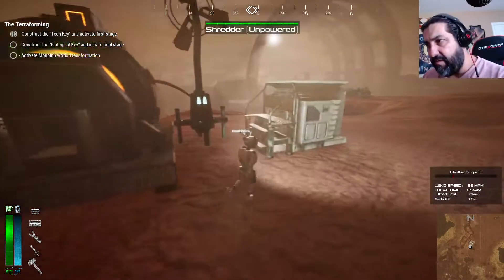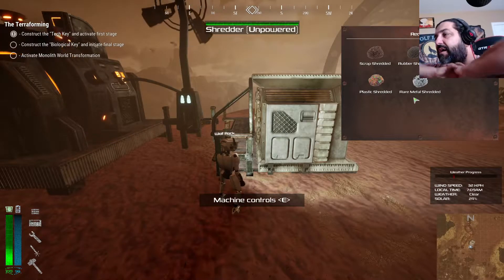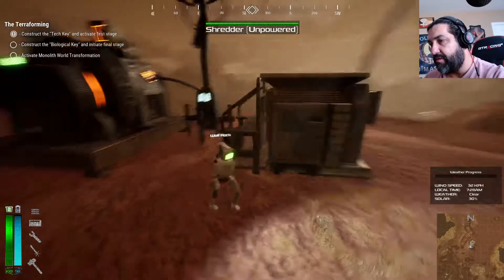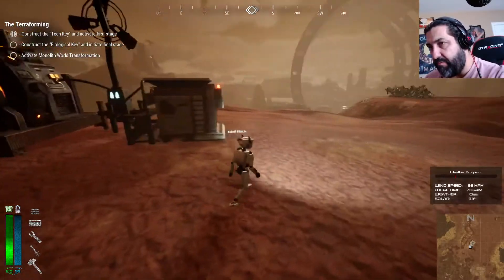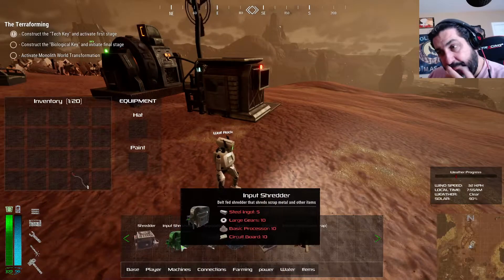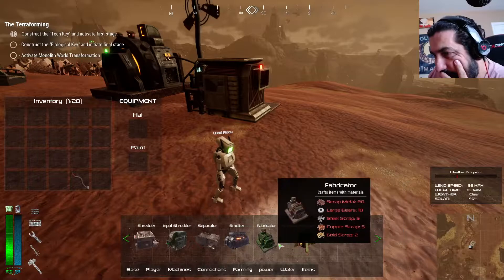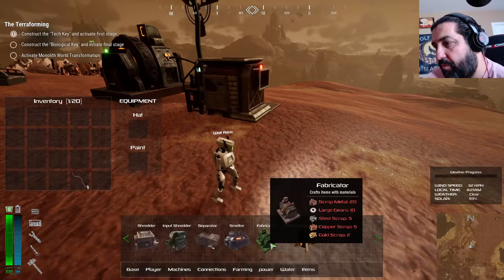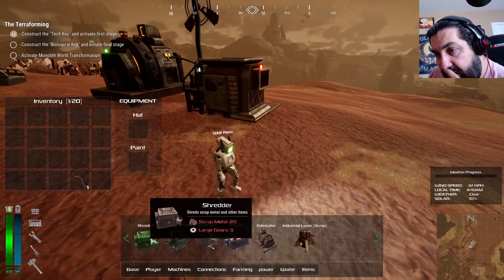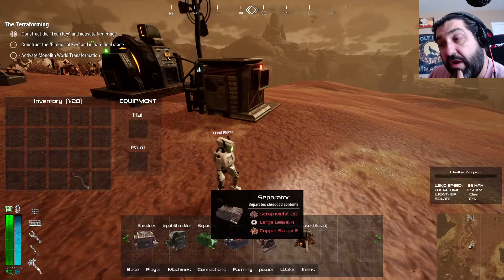I gotta figure out power for this other machine. Let me look at the recipes - I'm starting to see a pattern here, this one will give you these items. Let's build the next machine. We need a forge-looking thing - a laser scrap? A fabricator? I'm wondering if that's what we need. That's the fabricator, that's the shredder, that's the separator which separates shredded content.